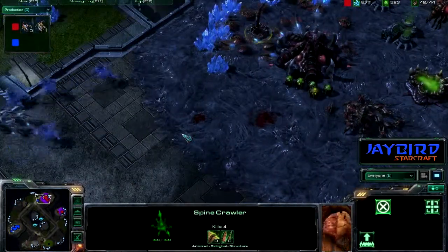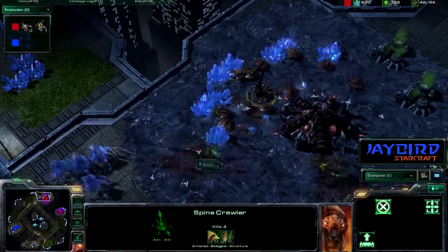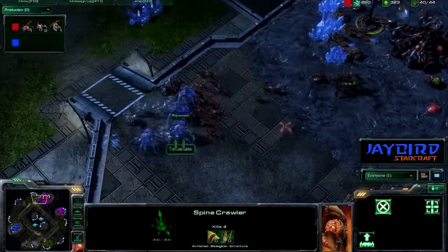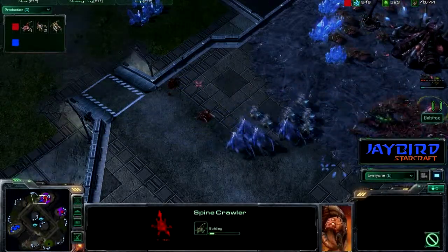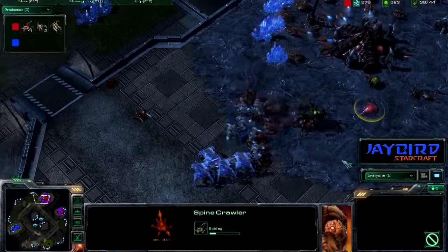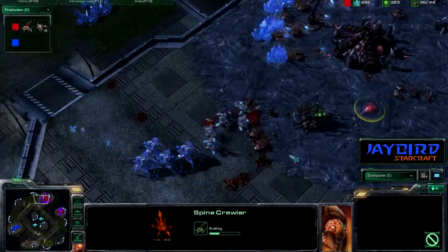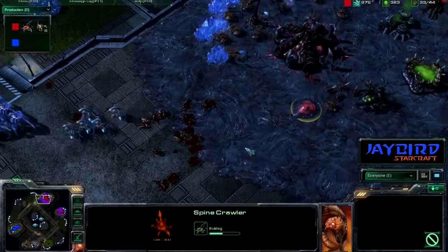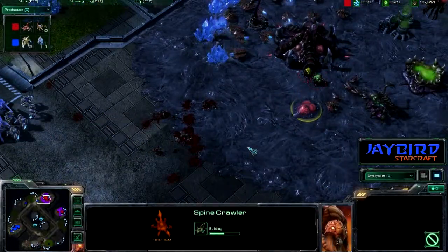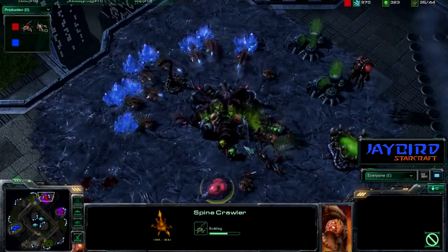This blue army is starting to look a little more fearsome every time they come in. The stalker's coming in, zerglings going for a surround, queen coming out for some action, and that is another spine crawler coming down. They're trying to surround even some drones in the action there. They did take out a zealot, but a lot of those zerglings fell as well. It's just so evenly matched at this point, and it seems like if either player goes all in, they could potentially lose everything.